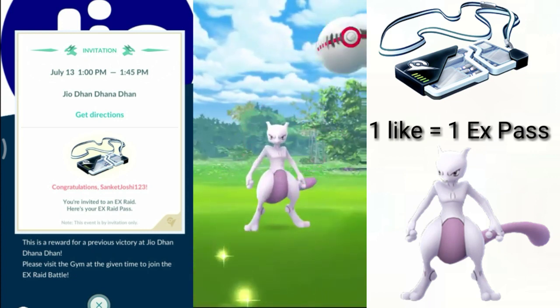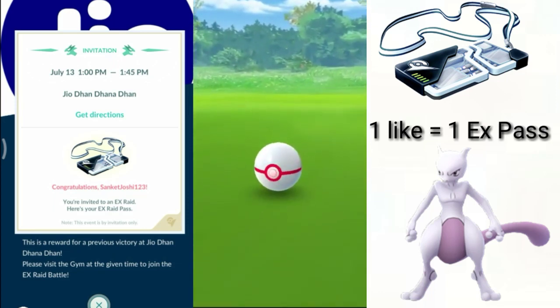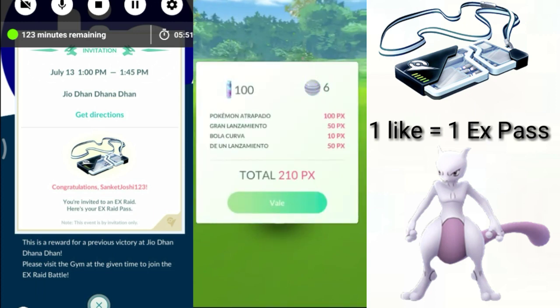Most players now have a Mewtwo, but for those who don't, this guide will be really helpful. I hope you get an EX Pass for sure. This was just a simple method covered in under 10 minutes. Thank you so much for watching — I hope you get an EX Pass. Don't forget to subscribe and like, as it helps the channel quite a lot.